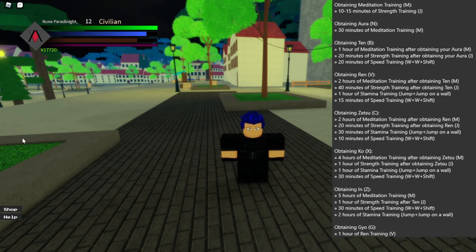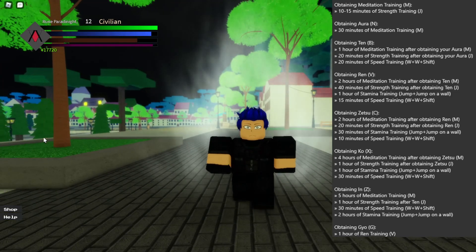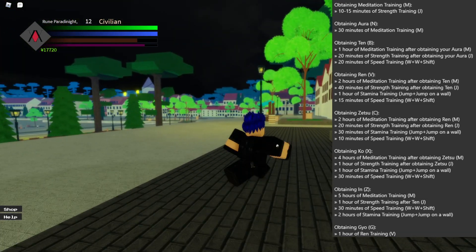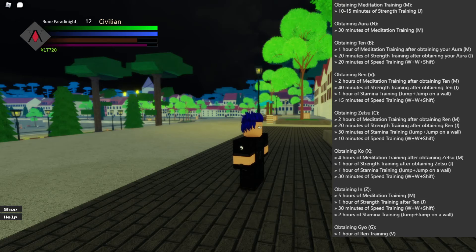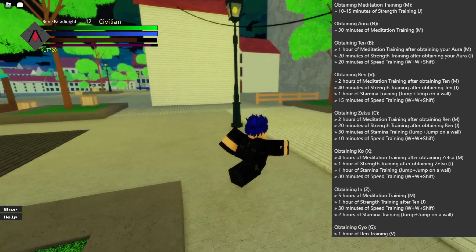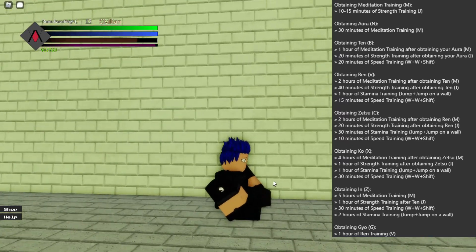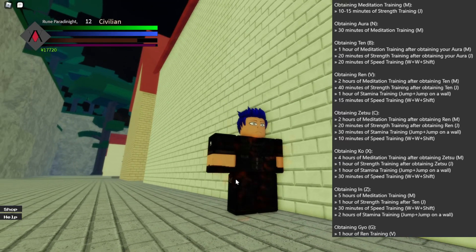Next is Ten, which is the key bind B - it gives you defense. The first step is one hour of meditation after obtaining your aura. So you just do meditation for one hour after you obtain your aura.